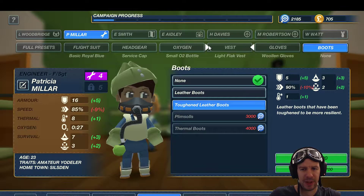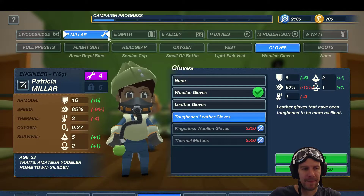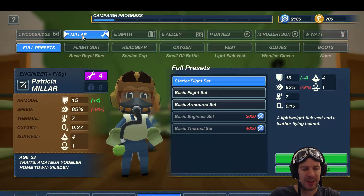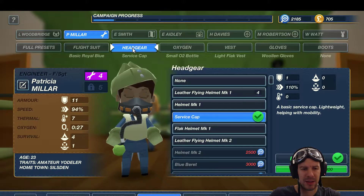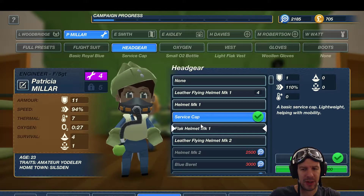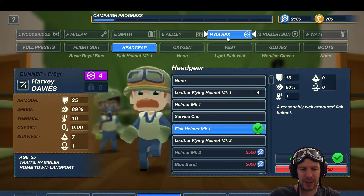That would remove your mobility. In terms of gloves - toughened leather gloves, no. There's a navigator set - less armored but with the speed, though I don't move the navigator that much. Engineer - yes, and the engineer is already slow enough. Headgear-wise, I could give her the service cap, which should increase her speed to a degree and she'd still be well armored. I'll save money - it's good enough.